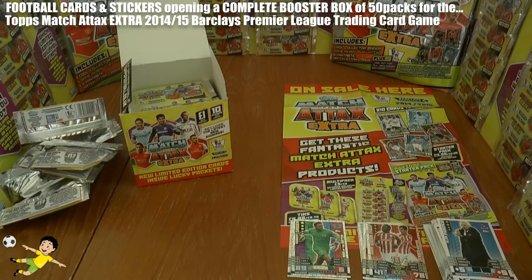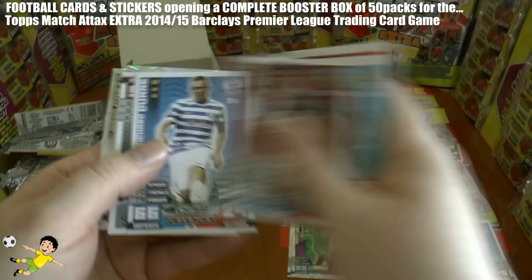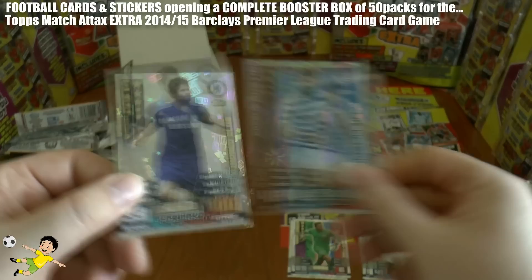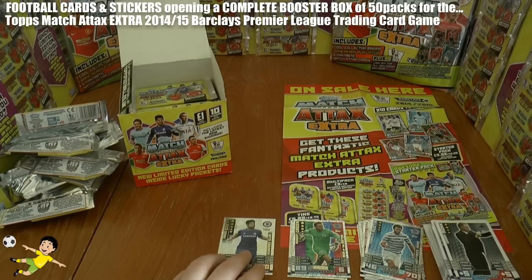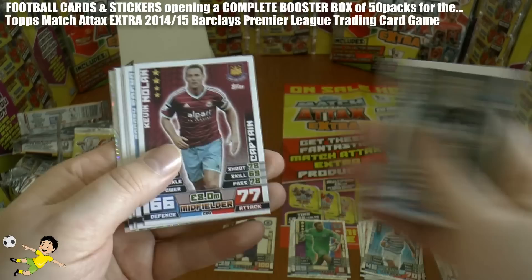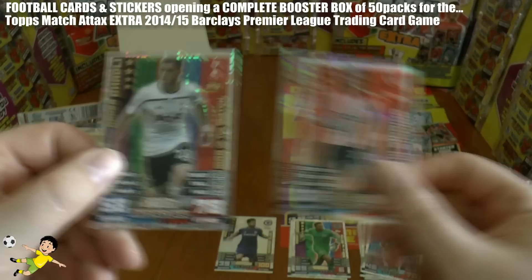Ospina, Kabul, Grealish, Coloccini, Pozzo, Yedlin, Cuadrado, Wingal, Cardew again. Another duo — it's Juffy and Bojan from Barcelona, signed for Stoke — not 100% on that. Atsu again, Paulinho, Da Silva. We're going to get a few doubles as the set's not that big of course. Charlie Austin, and then we've got the Hundred Club — Diego Costa! 39 defence, 100 attack — superb for Chelsea fans. One in every 40 packs — might be the only one we pull in this box.